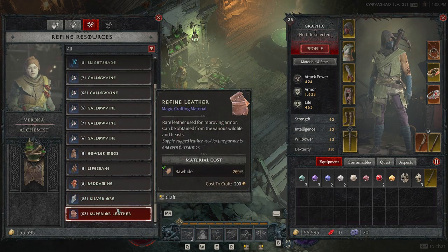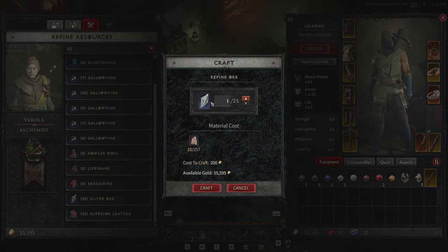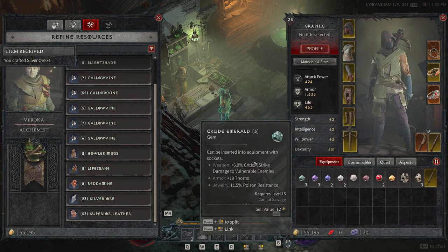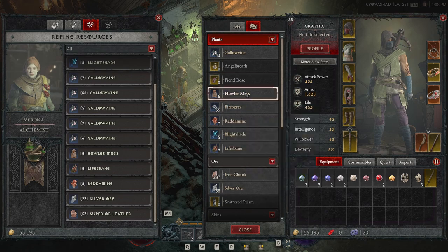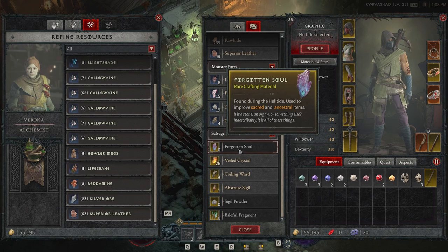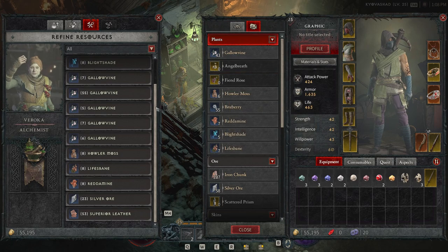You can see how many different resources you can actually refine. For example, you can refine iron chunks into silver ore. Let's refine one silver ore from the iron chunk available — there you go, done twice now. If you go to materials and stats, you should be able to see that pop up in your materials. We have 58 silver ore, and you can also see some of the resources we'll need later on, like Forgotten Souls used during hell tide to improve sacred and ancestral items, sigil powder, baleful fragments, and various rare materials.